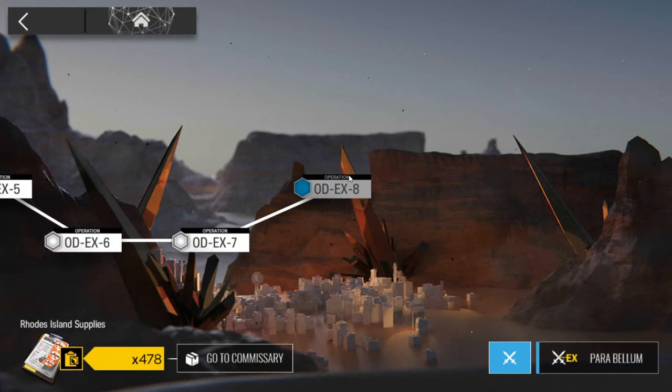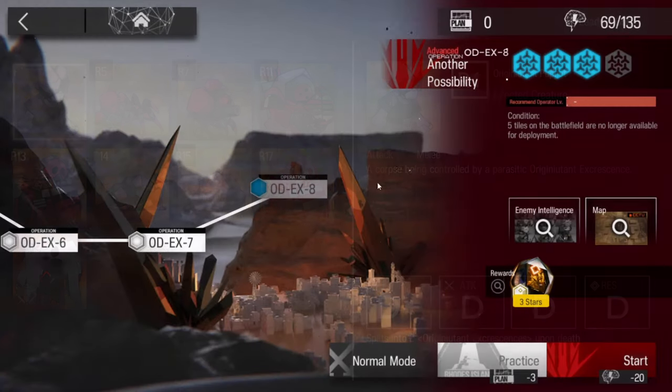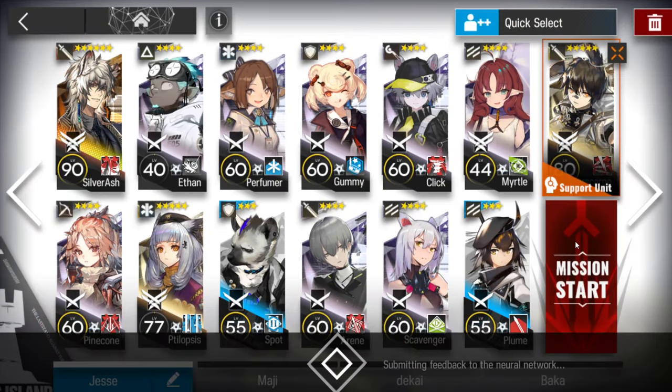All right guys, finally the last challenge mode of X8. Basically the same strategy as the normal one — enemies are the same. The condition is just that five tiles cannot be deployed, and enemies will be tankier because it's challenge mode. But the rest is the same. Bring a support unit, maybe someone to help you, maybe a ground unit, and yeah, let's just do it.